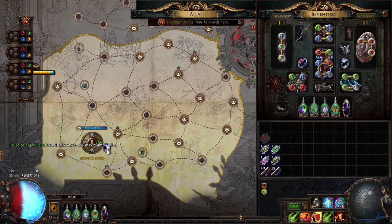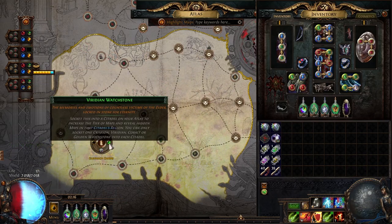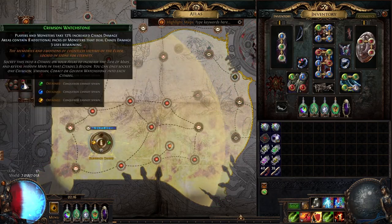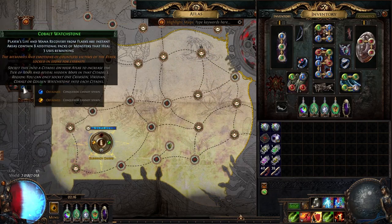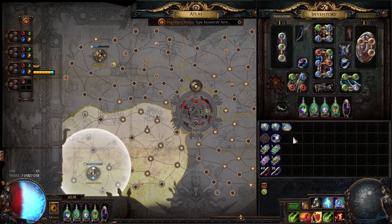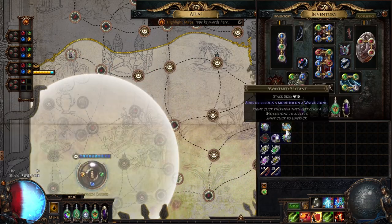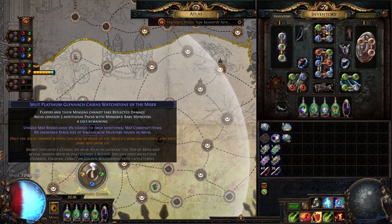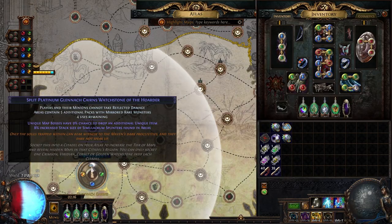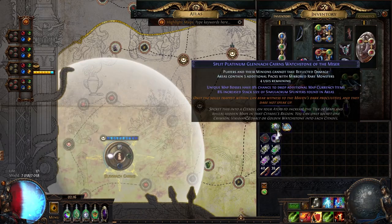After that I would first remove three watchstones, put in blocks for some random section modifiers just to have a higher chance to get something nice, and then use Awakened Sextants. For example, this one gives me Breaches, the second one gives more monsters, and the third one gives fire monsters. Then I remove those watchstones and put the good ones back.